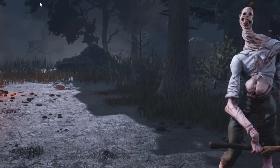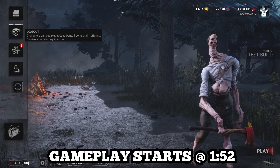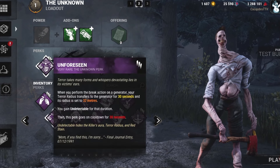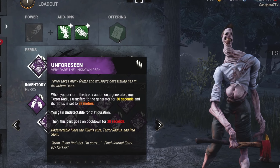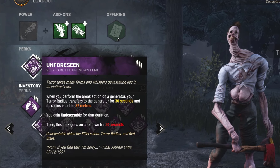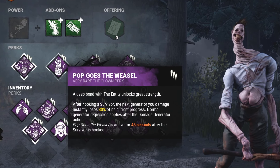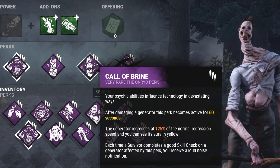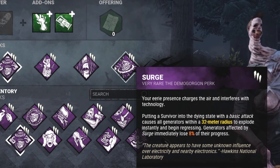Yo, what is up guys? Cocojoba here, back with another crazy video. I already played the game, but the snipes were disgusting, and we're running the Get Off My Gen build. This build is disgusting. The main purpose is this perk, Unforeseen — we use the undetectable status effect, where once you kick a gen, you become undetectable and your gen becomes the terror radius. We're running this with Pop Goes the Weasel, because you're gonna be kicking gens for 30% off. Colobrine makes that gen regress at 125%.